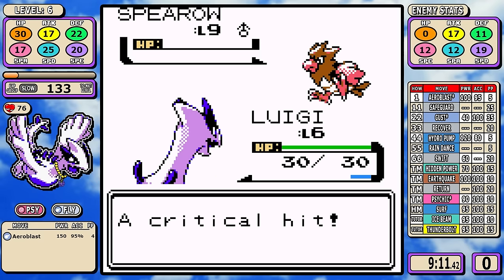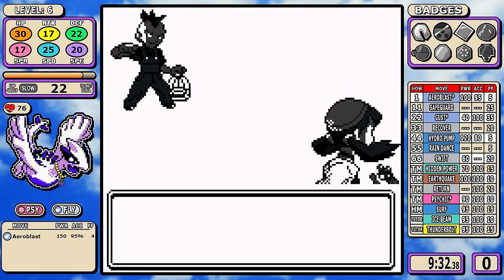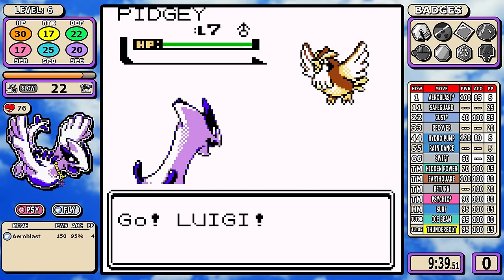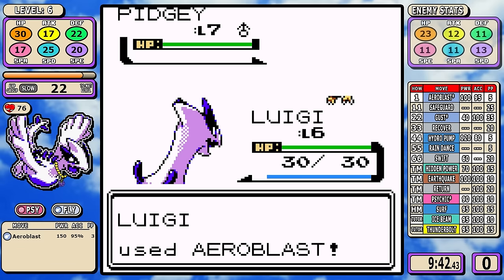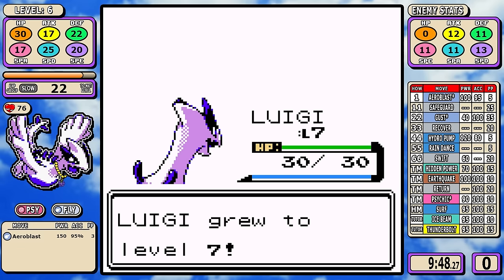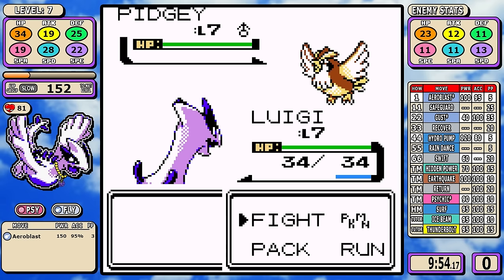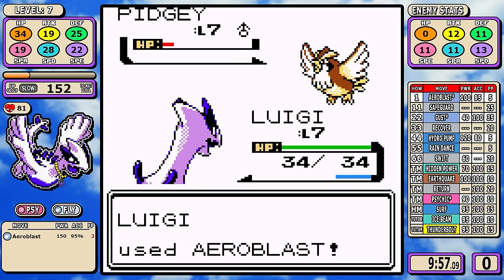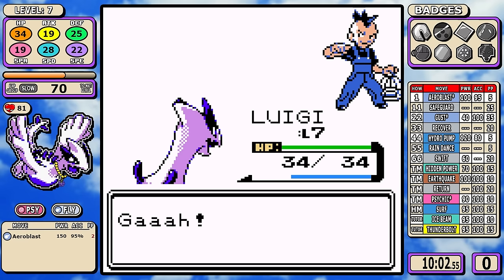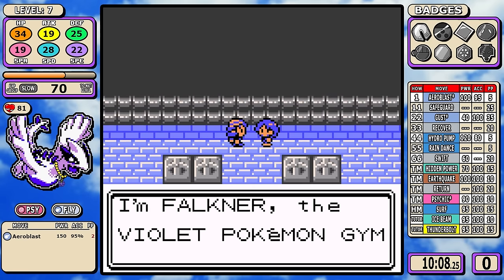My goal overall isn't to have the most consistent run where I could replicate it 50 times with similar times, but rather I want to get the fastest run. Sometimes I will take risks when it will significantly help a Pokemon out. After about four hard resets without getting two crits, I get the god luck — I crit on all three Aeroblasts leading up to the gym battle. I only needed two, but I'll take it.